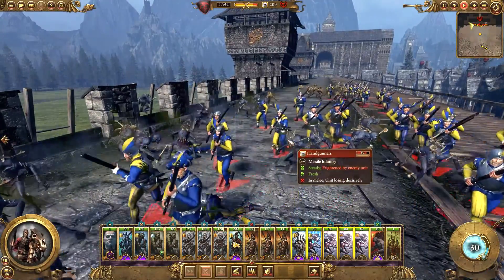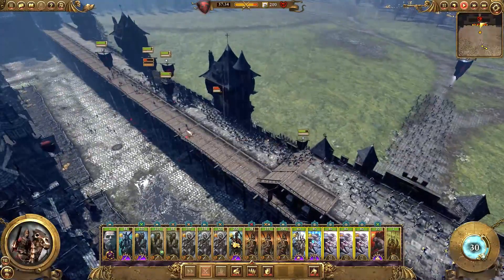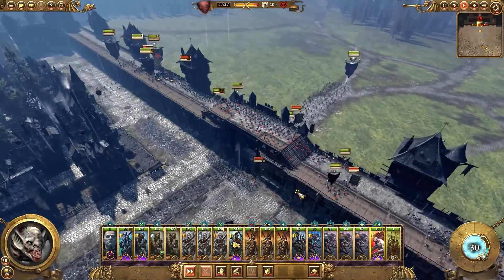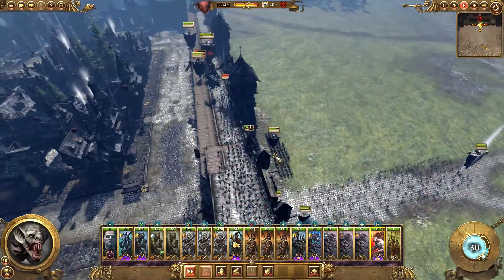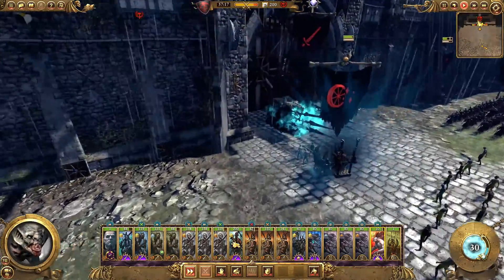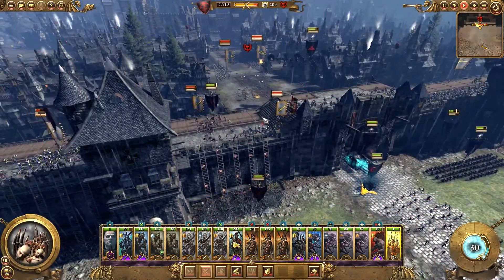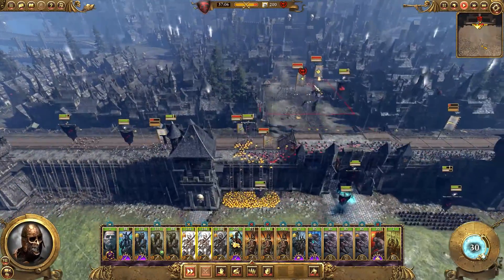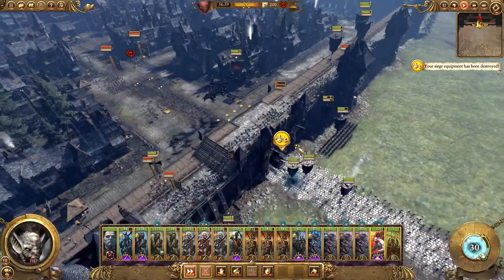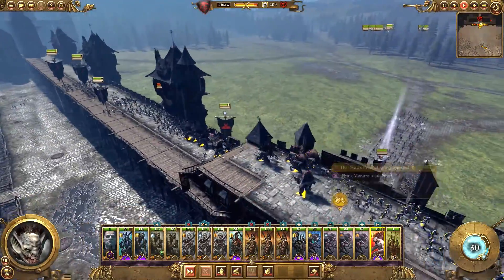The Feasters in the Dusk coming up here and doing a lot of damage. We've already routed the handgunners on that side. I think what we're going to do is maybe come down onto the swordsmen. The gatehouse is nearly destroyed - at least the gate is, at 60% damage. Got the corpse cart there providing its area of effect. Let's attack the swordsmen and not the halberdiers, because the halberdiers will actually do damage to my Vargheists.